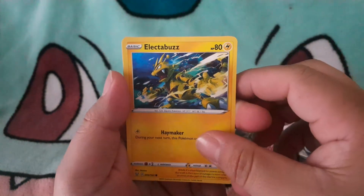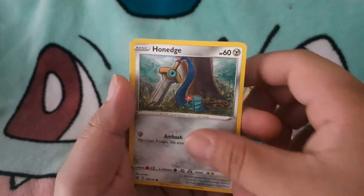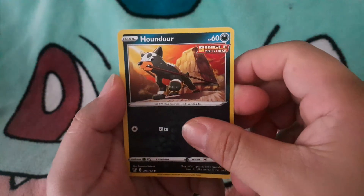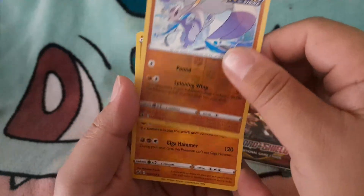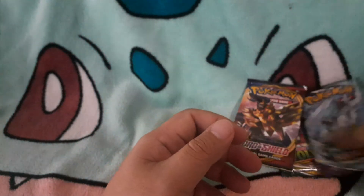Oh look at that, it's like Buzz man! Kligar, cold edge, Scatterbug, Houndour. Minccino reverse holo, and Yamask — alright, nothing. Let's go with this one right here.